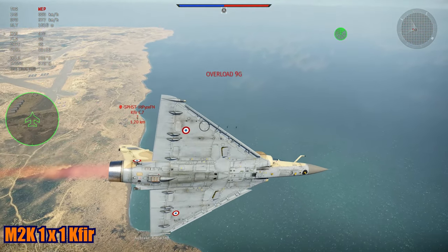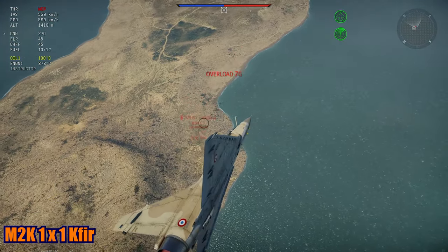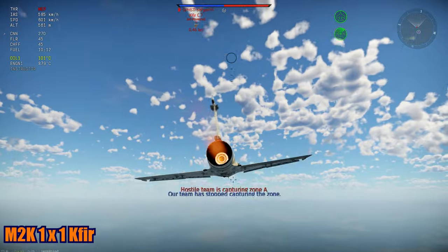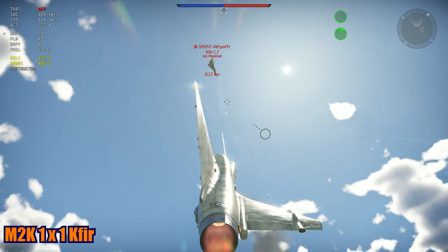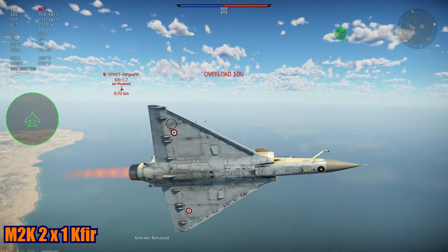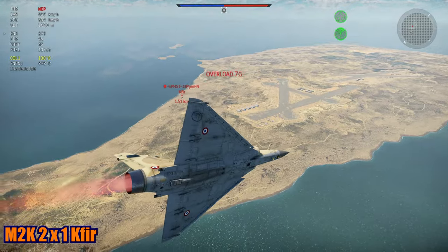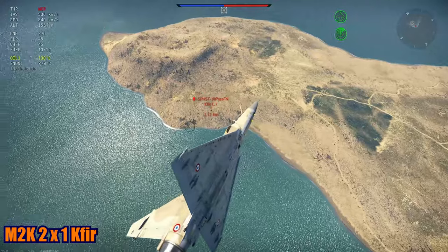One to one now — it's a draw. Best out of five, first to three wins the match, and then we'll try it with missiles as well. Just got a perfect shot — two to one now. If you have the time and distance, go for the shot. If you don't, just keep controlling the fight with the Mirage. It's very easy to control such a fight.